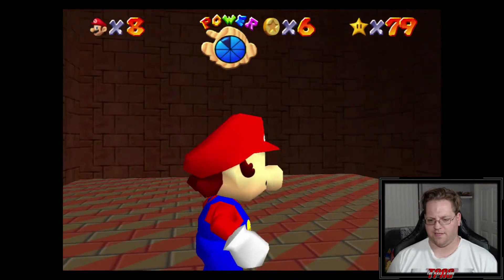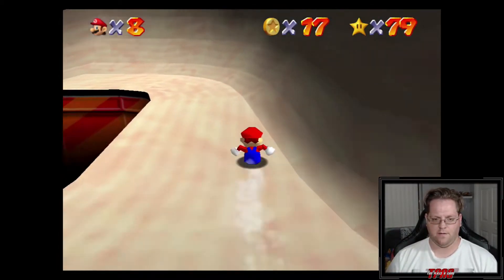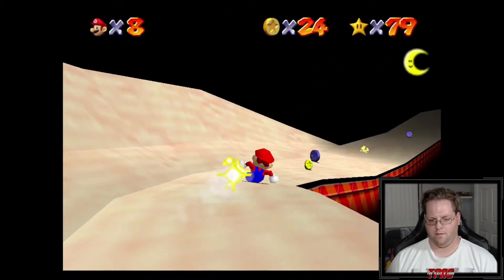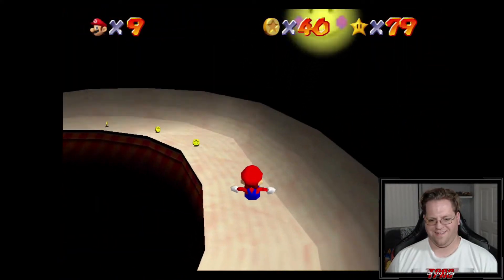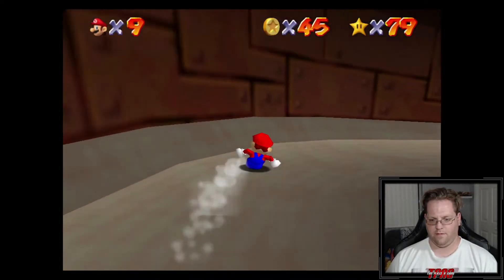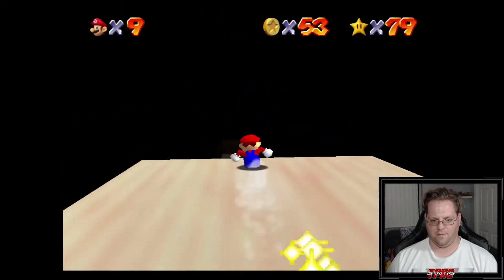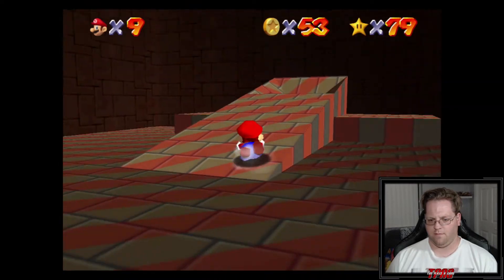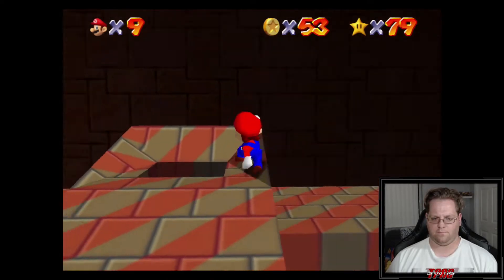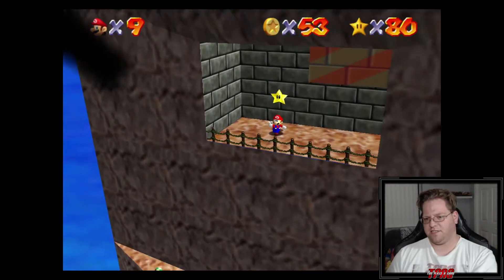There it is - there's a painting inside a painting. If you can't tell by the music, it's another sliding course. But this one's insane. You gotta be careful all the way - you can't follow the track, you gotta diverge right there. And there's no timer on this one, it's just don't die. I think there's something in here - yep! We grabbed the right star. Here we go - we are at 80 stars, guys! We're definitely more than halfway there. 40 more to go.